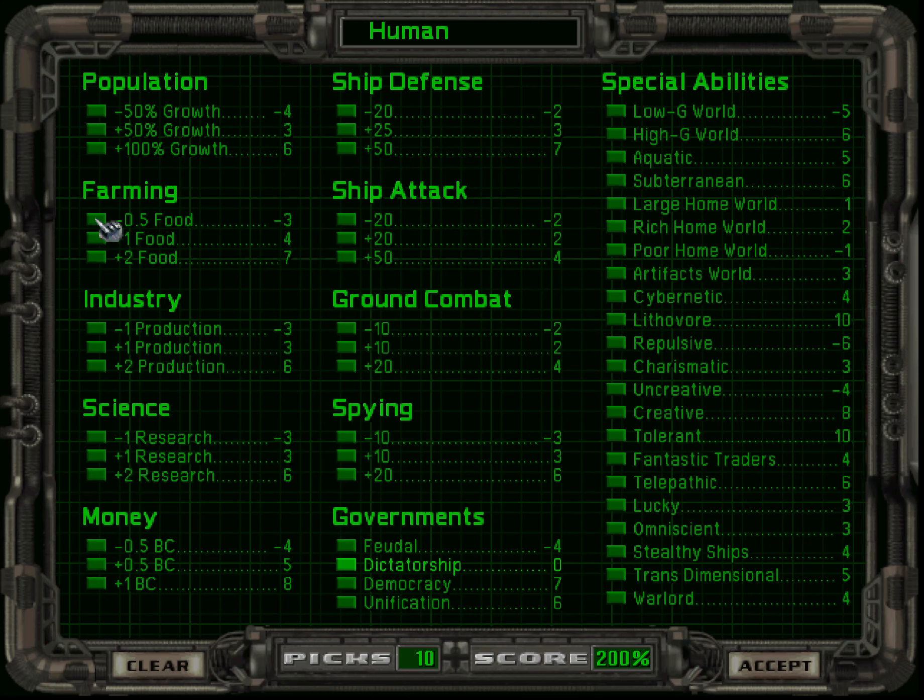What if you play a race with minus food, minus production, and minus research, and then throw in the poor homeworld as well? Then you have 20 picks available, and we're not going to use any of those. We're only going to look at this race with the minuses as they are here.